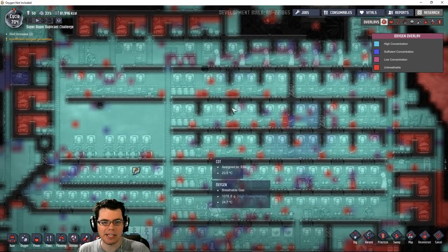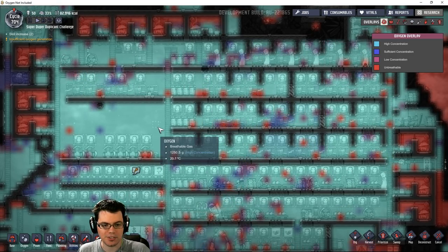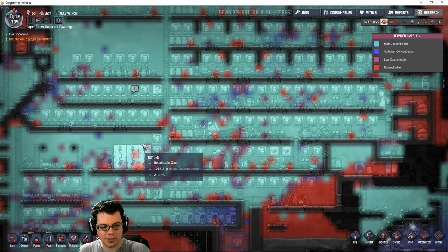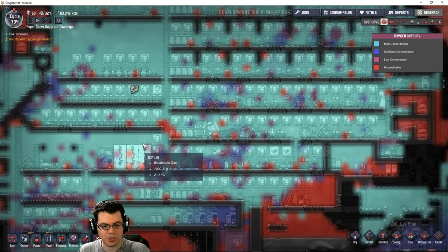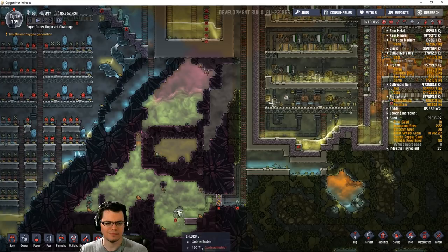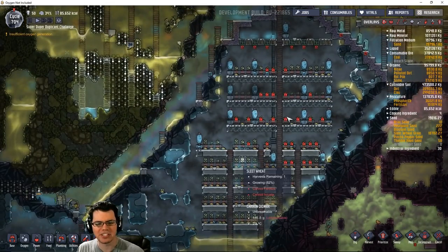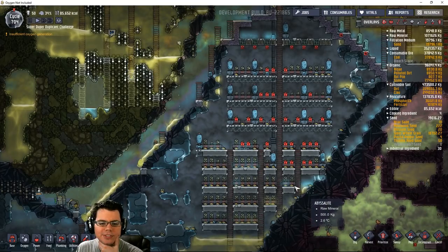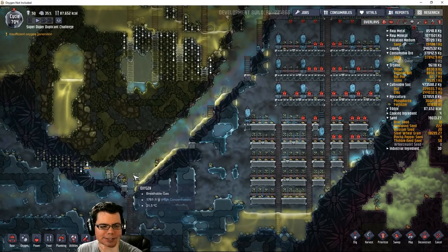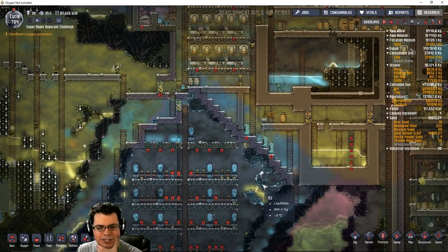It looks like the oxygen inside the main base here is still doing quite well. I see the electrolyzers running quite a bit more, so that's good. The oxygen levels have started to go down a little bit - it was up near 1,400 to 1,600 or so, it's now down around 1,000. I have no idea where all that chlorine went that I pumped in here. I'm going to pump some more in and see what happens - I'm just curious where it went.